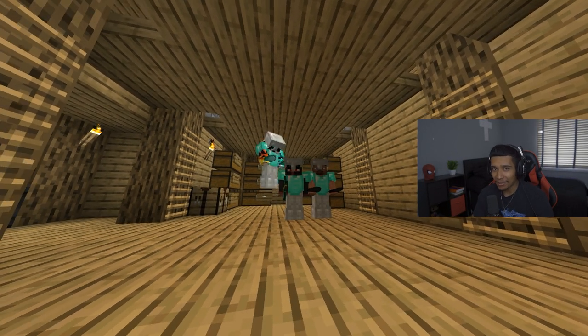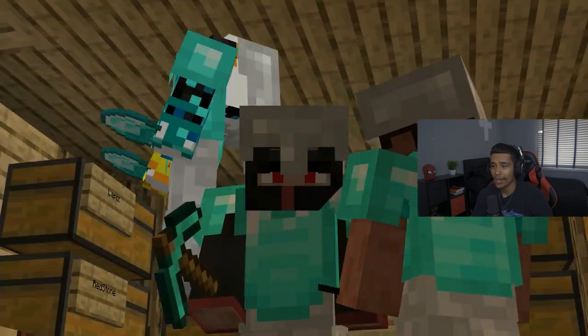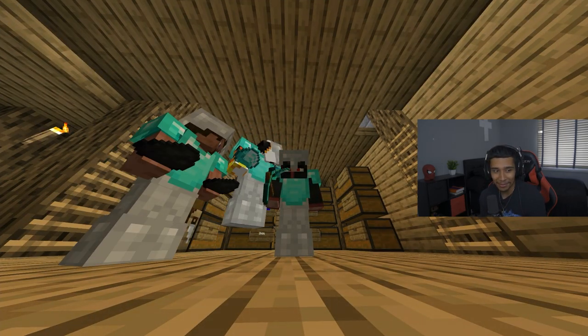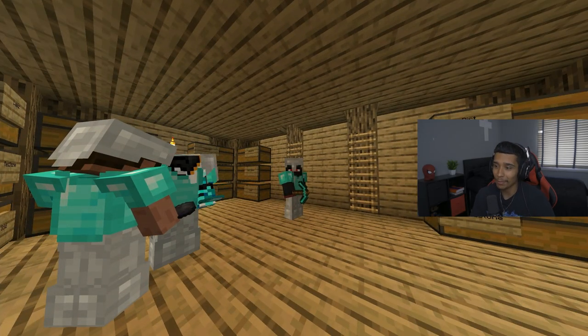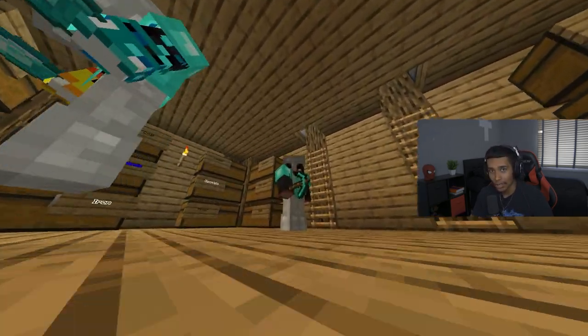Welcome back to another Minecraft episode with Raiden and Left Phogic — episode number seven, that's actually insane. You guys saw that we all got diamond chest plates and this diamond pickaxe. The reason why I built this diamond pickaxe is because we're finally gonna go collect obsidian to get started on our enchantment table.